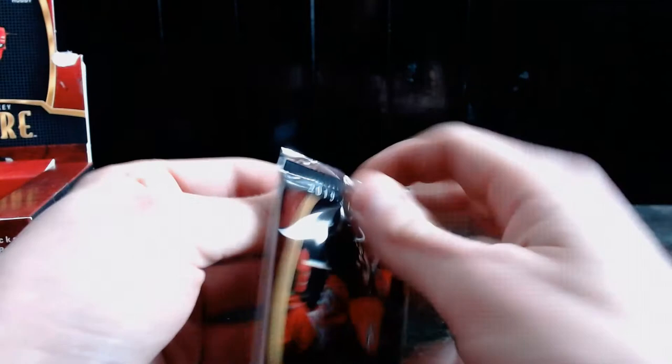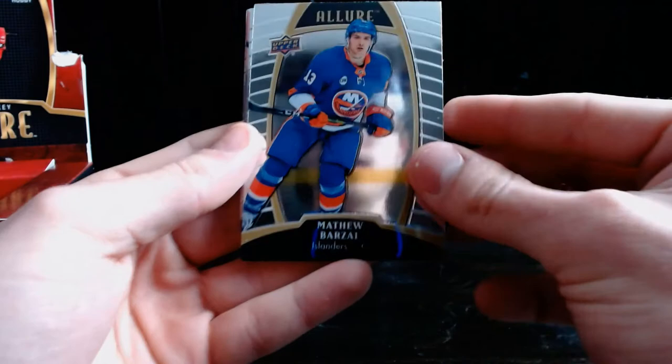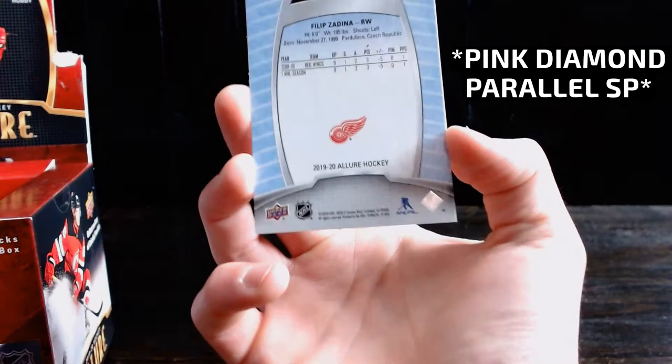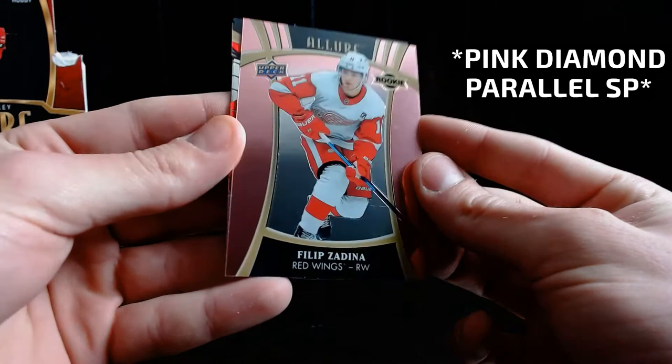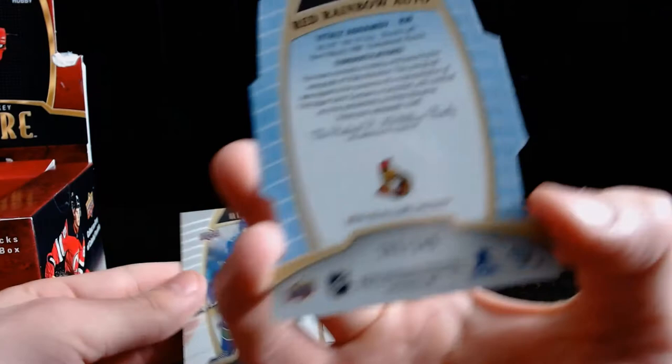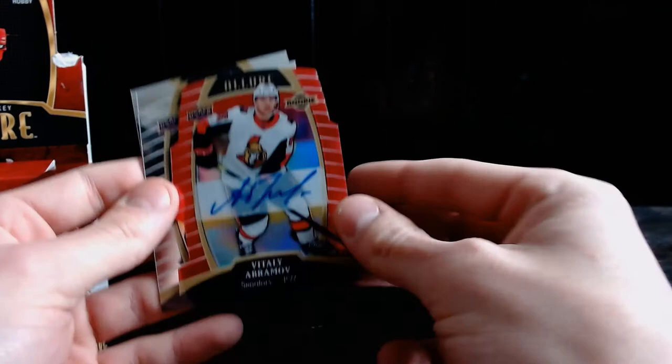Two packs left — pack number seven. We have our one jersey card and we did pull two numbered cards. That top 50 might be a hit. Matthew Barzal, Mark Scheifele, Philip Sedin. This card looks a bit different — I think it might just be the shine with the color; it's red because he's on the Red Wings. I believe that's a parallel of some sort. And now — it's an auto! Vitaly Abramov, numbered 283 of 349. Let's go! Zach McEwen rookie and Sebastian Aho.